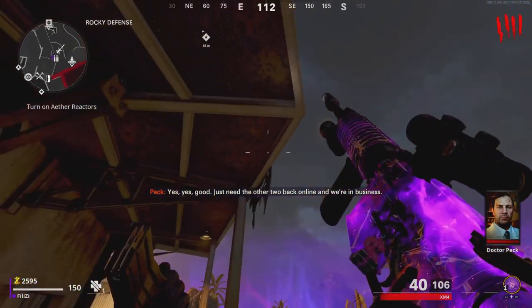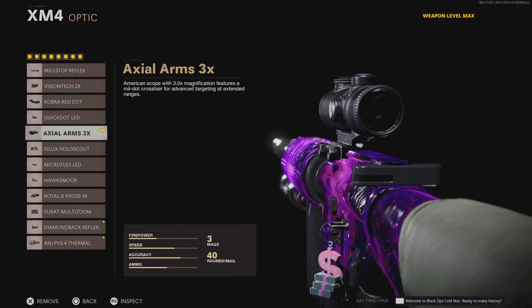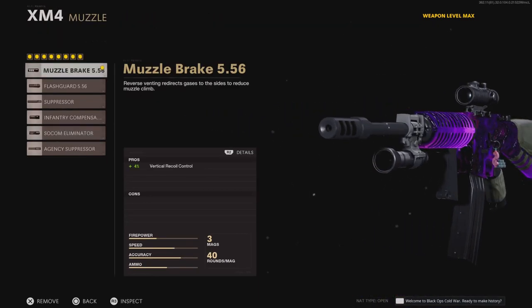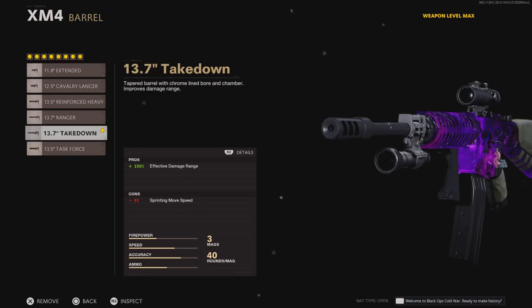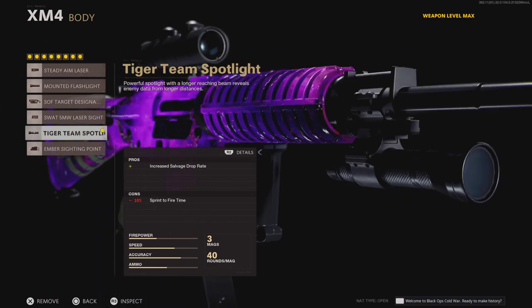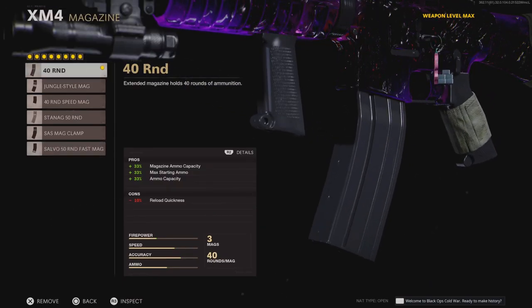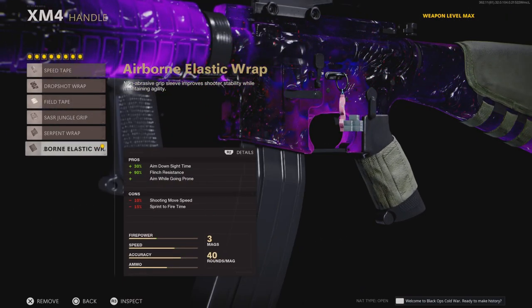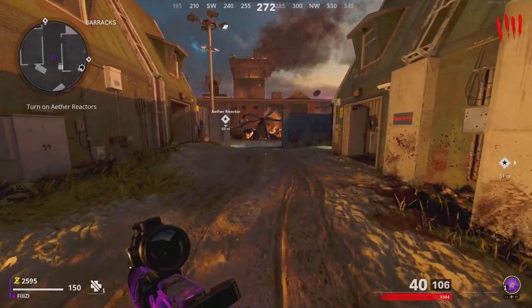The attachments I recommend for the ARs — and this could work for all of them — for the Optic I recommend the Axial Arms 3X, for the Muzzle the Muzzle Brake 5.56, for the Barrel the 13.7 inch Takedown, for the Body the Tiger Team Spotlight, for the Under Barrel the SFOD Speed Grip, for the Magazine the 4T RND, for the Handle the Airborne Elastic Wrap, and for the Stock the SAS Combat Stock.